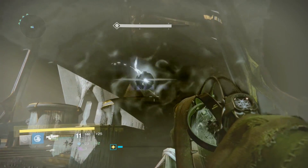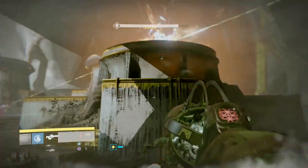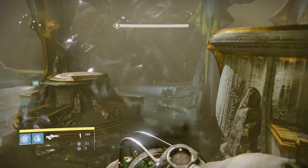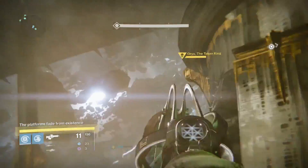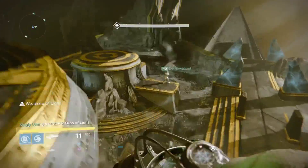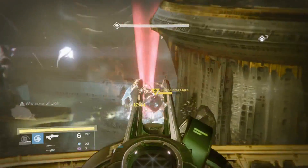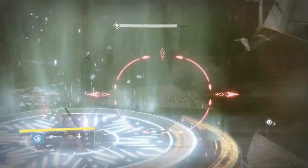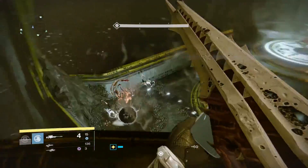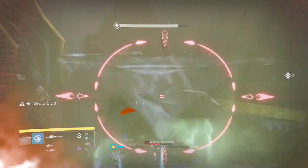In this second strategy, you have the same platform setup with positions one, two, and three. You're going to have one person as a designated ogre killer, another as a designated knight killer, and obviously the runner. As the knight killer, you want to get up on the daughters' platforms across from Oryx. Initially you help out with ogres, but once that ogre is dead, you look to where the knight is going to spawn and take it out. Knights can be killed with either two headshots, or sometimes two headshots and a body shot, depending on distance and what sniper rifle you're using.